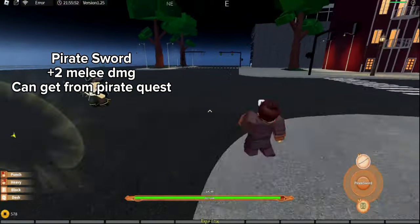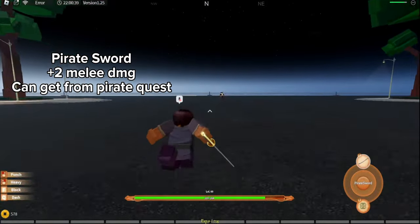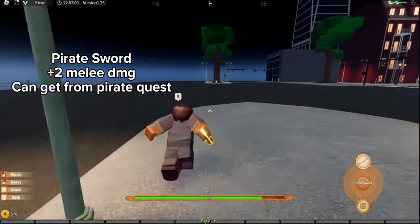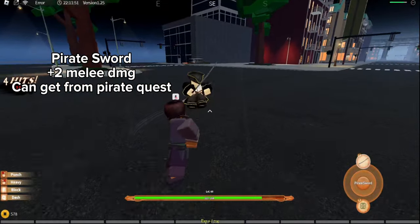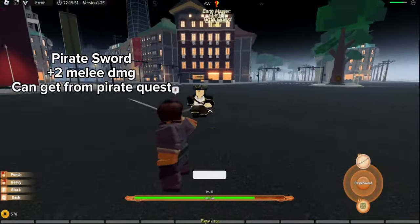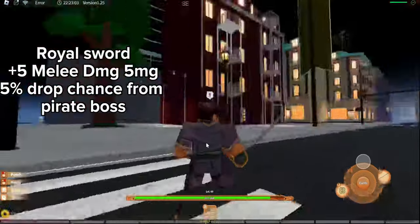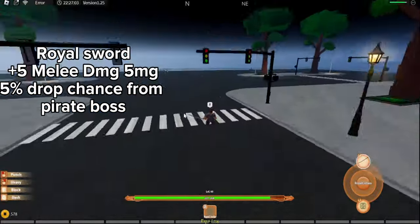Alright, looking at the swinging animation and all that. Next blade — we're gonna go with the Arroyo Cutlass. This weapon you can get from the boss I'm fighting right now.